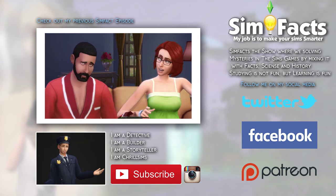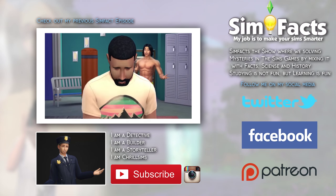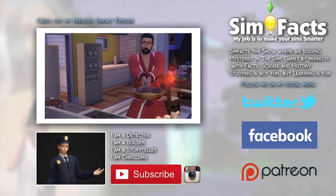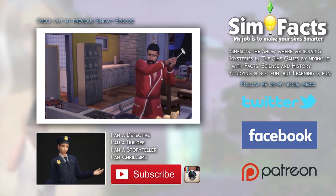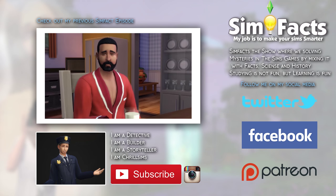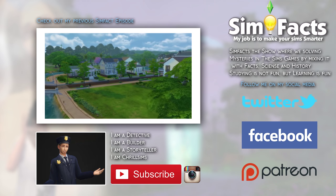Today we will talk about a very interesting topic: the Pancakes family. The whole Sim community wonders why Bob is always so sad, why their marriage doesn't work, and the biggest question of all — who are they really? The Pancakes family is a pre-made household featured in the world Willow Creek in The Sims 4, and it consists of a couple: Bob and Eliza.